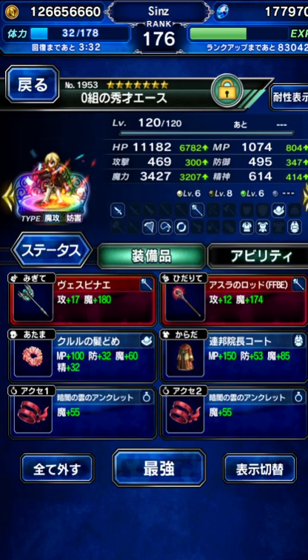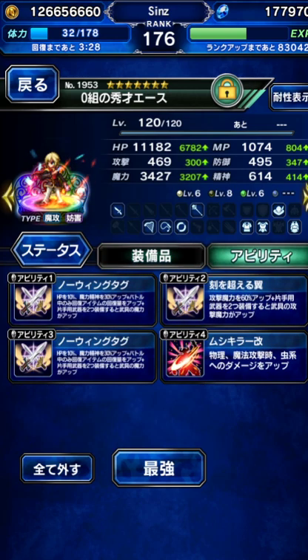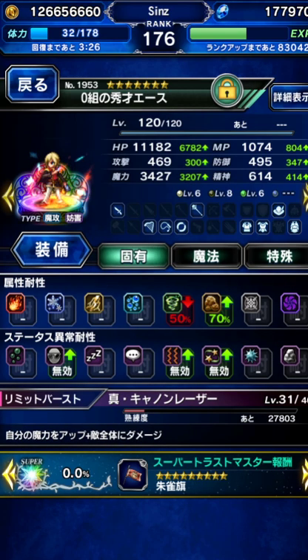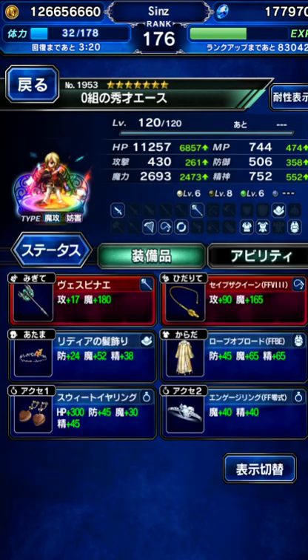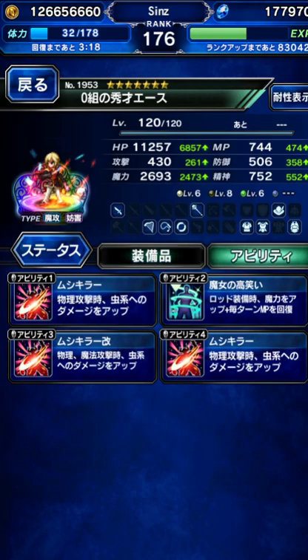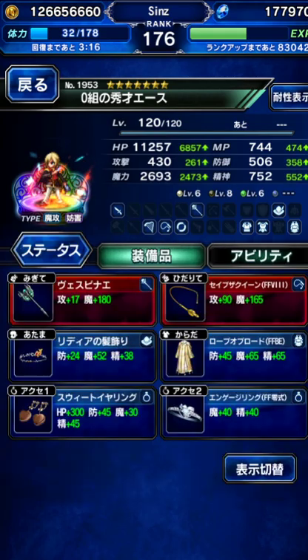We're going to use Class Zero Ace as our DPS. He's geared for some bug killer, a lot of magic dual wield, and he's got pretty good stats — he's a good unit overall. And we're taking friend Class Zero Ace as well. Same thing: good stats, a lot of bug killer. We're looking good, so let's get into it.